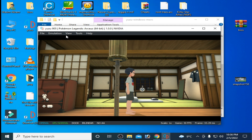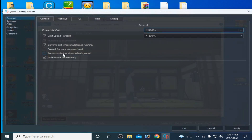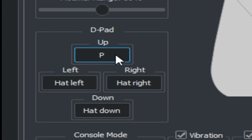If you want to save your game in Yuzu emulator for Pokémon Legends Arceus, go to emulation and then configuration. From there you can control and select any button on your keyboard or controller.